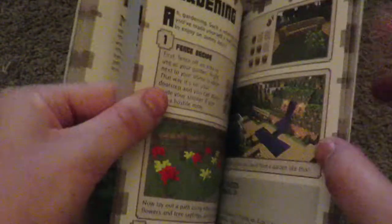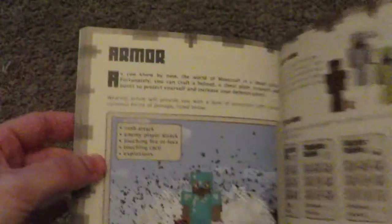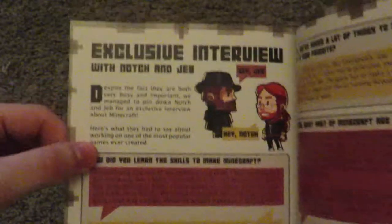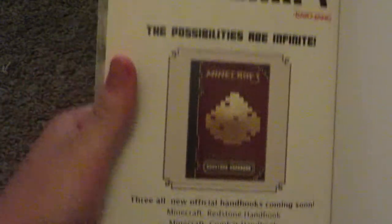Then you have Captain Sparkles and 'Improve Your Shelter.' After that is gardening, farming crops, breeding animals, armor, exploring, finding your way, and the mine cart system. The last few pages are the exclusive interview with Notch and Jeb, their interview, and achievements and useful links. That's pretty much what is in the Essential Handbook. You also have an ad for the other handbooks.